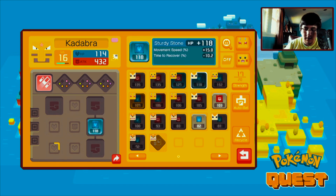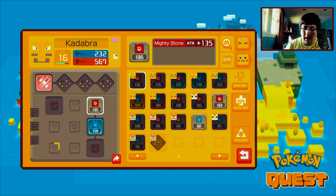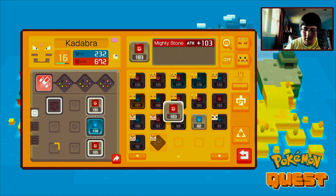There's one thing I made a mistake on - I should have known better. So Kadabra does not have a sturdy stone and a mighty stone, so that's my mistake. Let's give Kadabra some life, and also give him some sturdy stones and mighty stones - and we should be good to go.